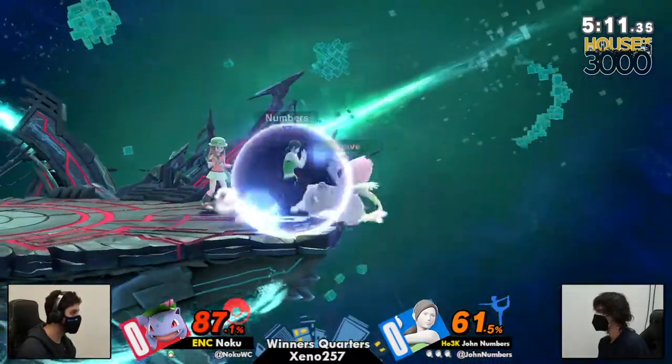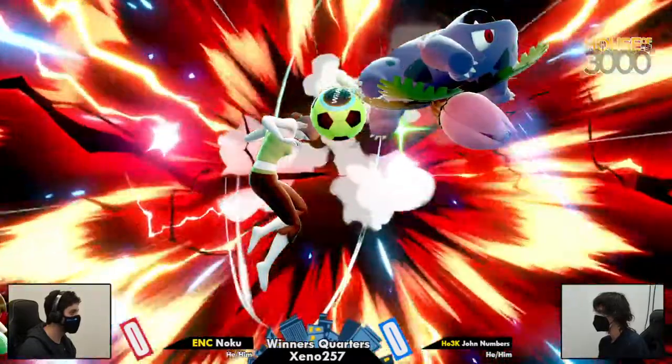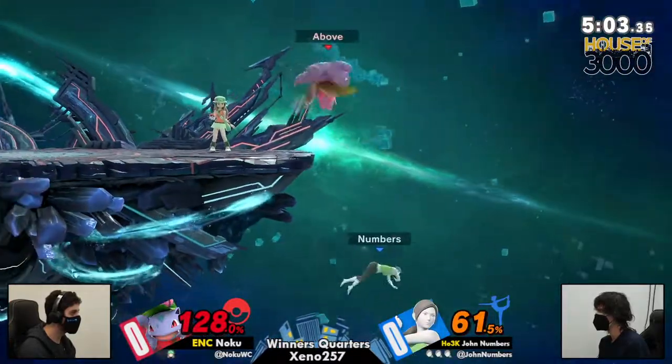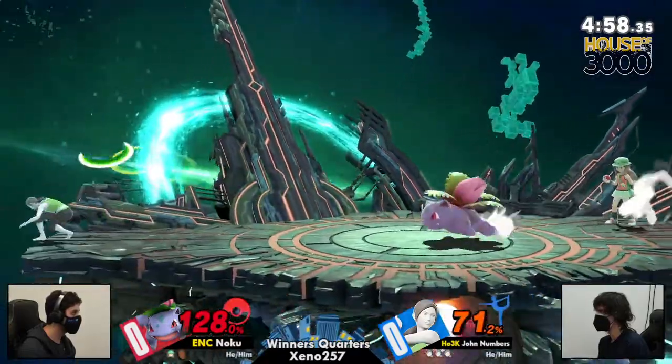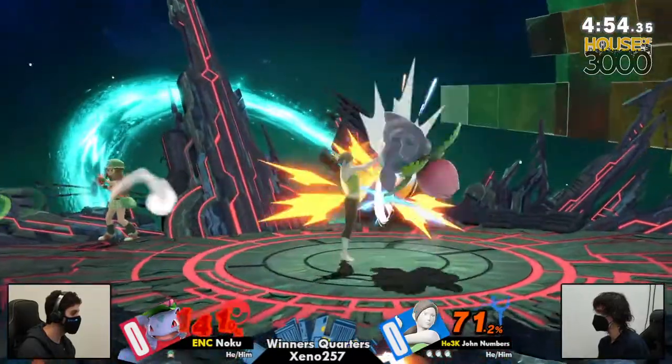Did that just go through Wii Fit Trainer while she was up smashing? What John did was extend the up smash, which is fully invincible — the same thing as yesterday. The ball has saved Noku from that edge spike.